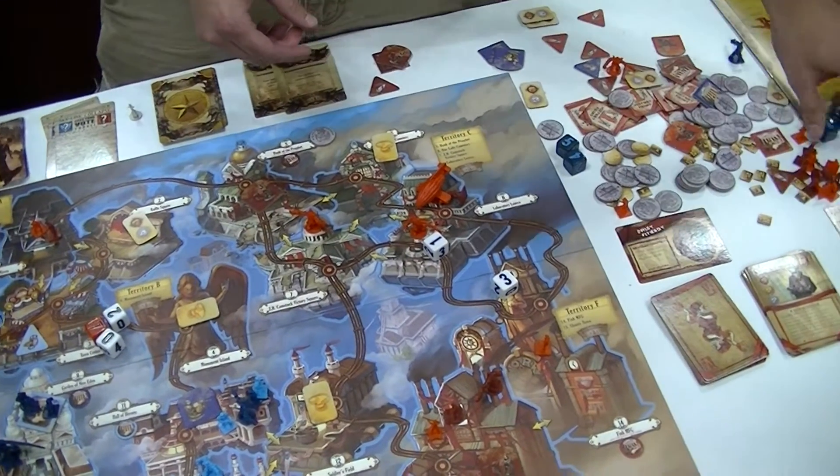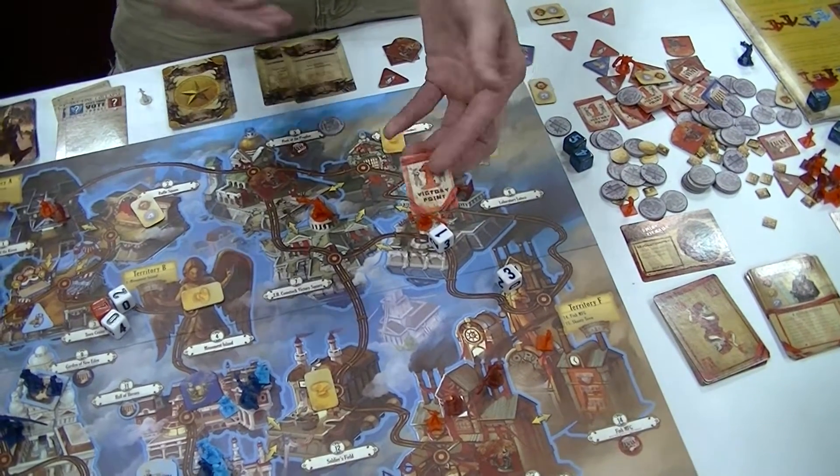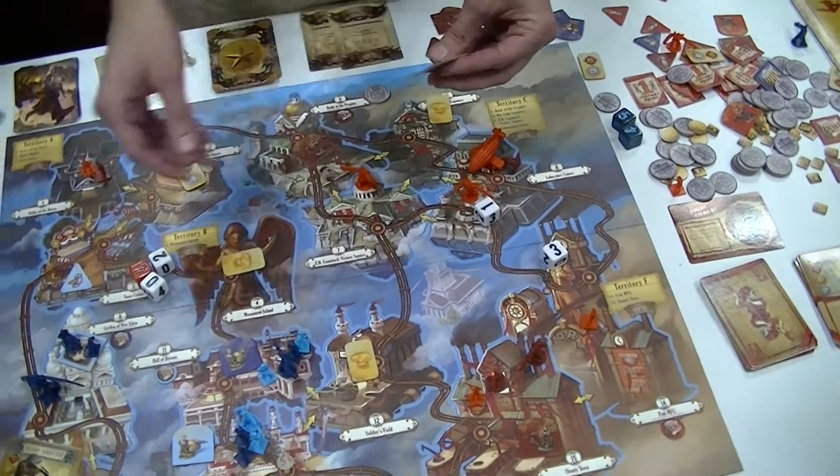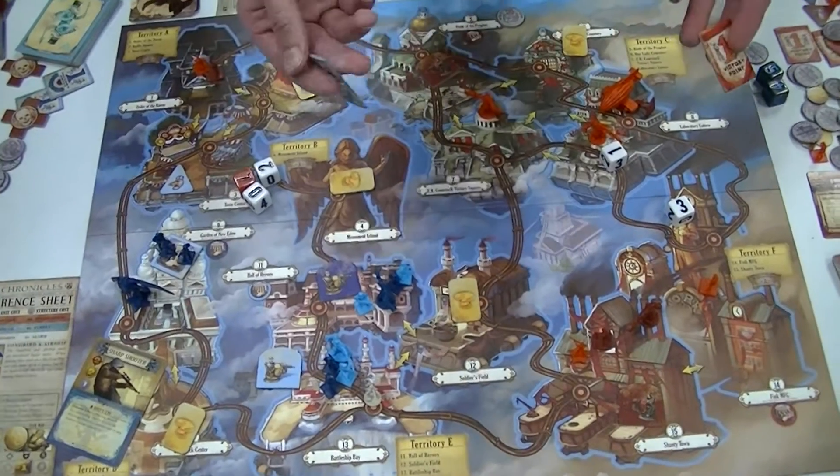The very last piece, aside from the dice, are victory points, and victory points are how you win the game. The goal is to get to 10. Red team is trying to get 10, and blue team is trying to get 10 points.